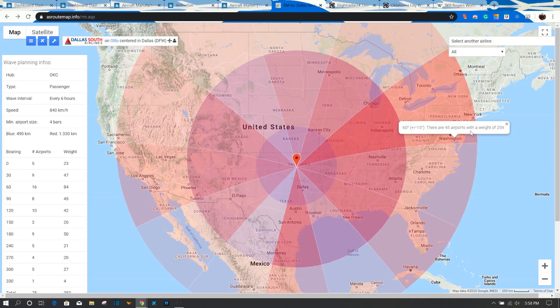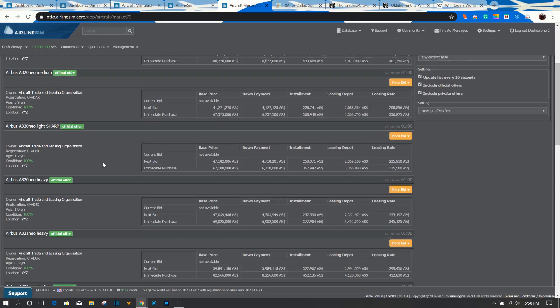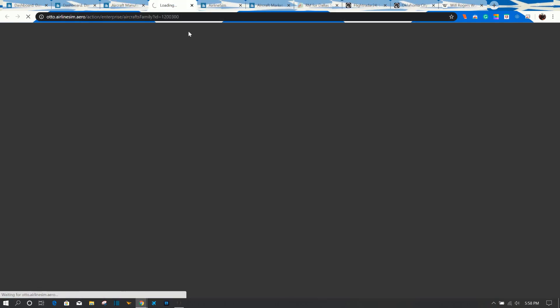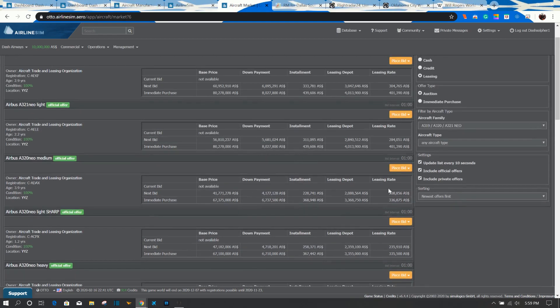Our waves are set to eight hours and we know where we want to fly. We want A320s — not the NEO version yet, as that's a bit more expensive than what we want to pay right now. We have 10 million and we're looking at an A320-200 light. Normally it costs about 2.7 million on lease, so let's filter by the newest aircraft to narrow down our options.